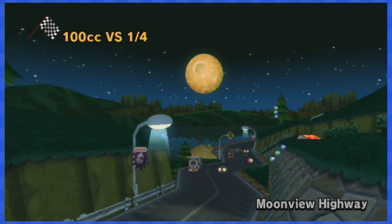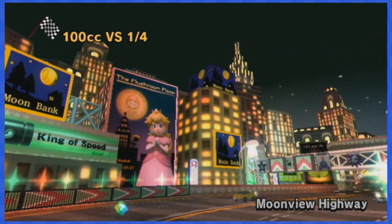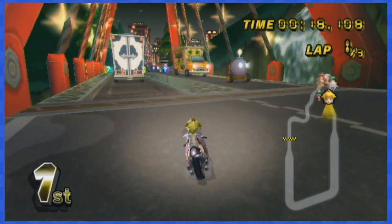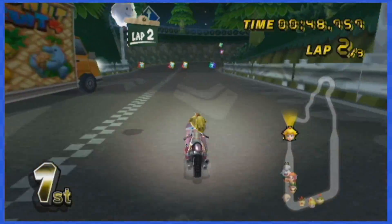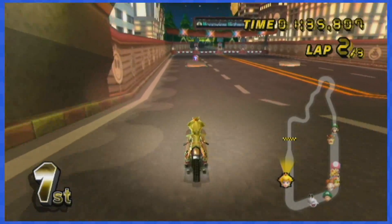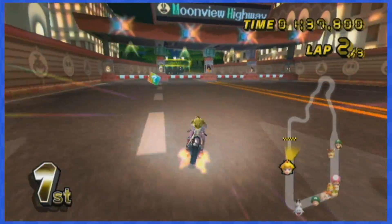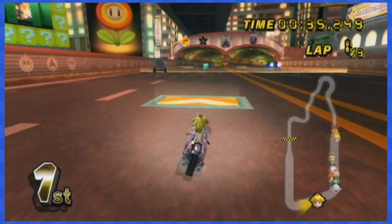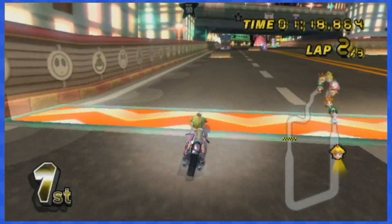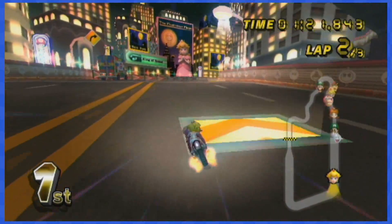Moon View Highway is super easy. There are no item boxes in the way of the cars, meaning if you roll in the middle of your lane like a normal human being, you're never going to have any problem. Near the end, some item boxes are moving along on the highway, but you can easily dodge them and go around — so no worries.